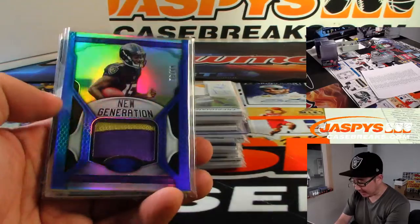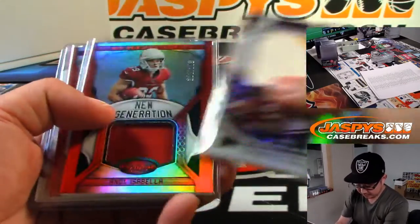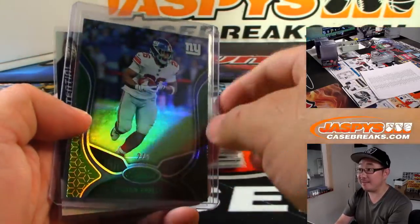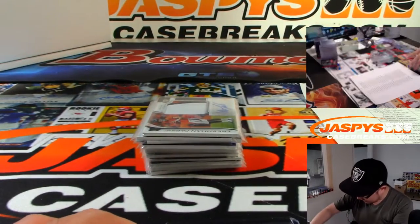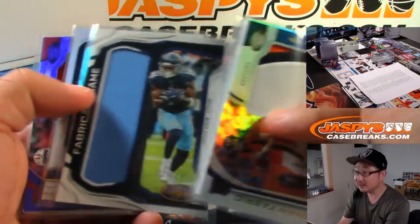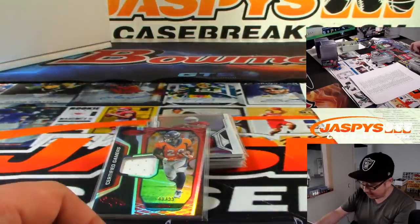TJ Hawkinson for Aaron Salinas. Some nice relics — some old school guys. We've got a two-out-of-five Saquon Barkley. Some train whistles and trays. Some Drew Locks. All the Freshman Fabrics autographs — patch autos always seem to have at least a couple of colors in there.